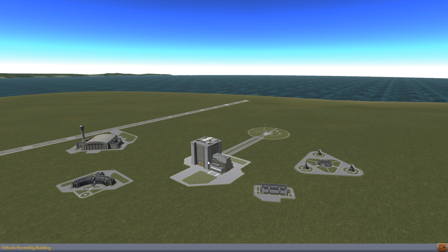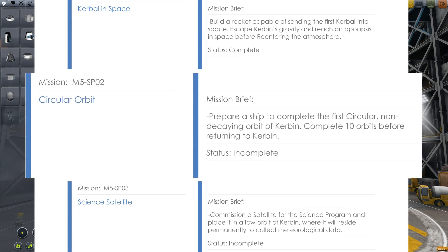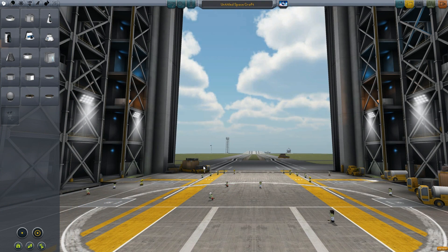Back to our building zone, and I'll quickly refer to the mission brief to find out what we're doing today. Mission M5 SP-02: Circular Orbit. Prepare a ship to complete the first circular non-decaying orbit of Kerban. Complete 10 orbits before returning to Kerban. That shouldn't be too hard, but somehow I know I'm going to royally fuck this up.